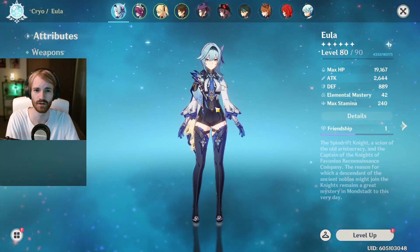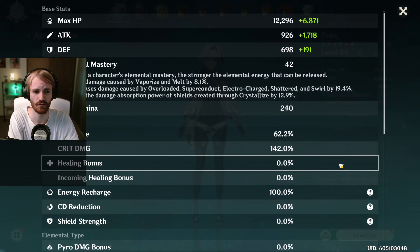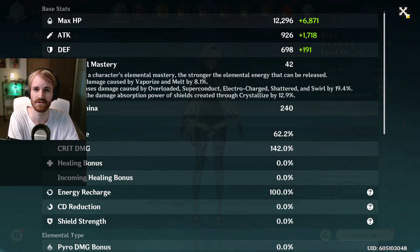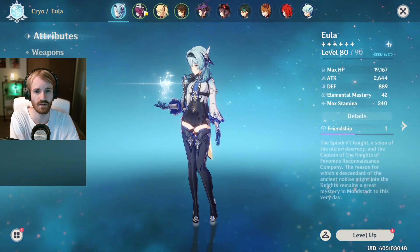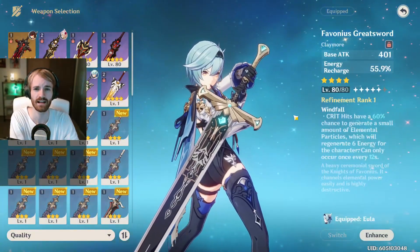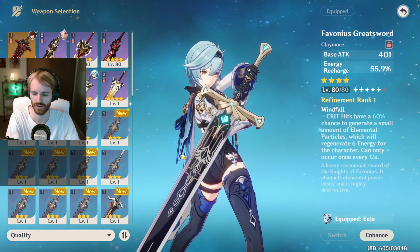Now let's get into her weapons. We will be showcasing different claymores that you can use for her. Before going into the domain, we have a 62% crit rate and 142% crit damage. To help with crit rate, I'm going to run cryo resonance, meaning I will have two cryo characters on my comp — I'll be running Rosaria for this instance. We'll start out with the Favonius Greatsword, which is at level 80 and has a base attack of 401. It provides a high amount of energy recharge and on crit it generates particles for the whole team.